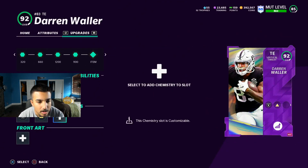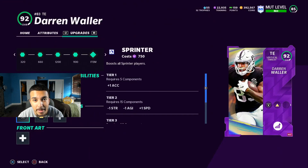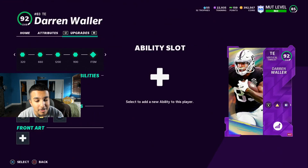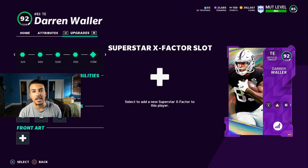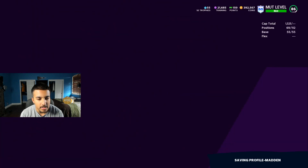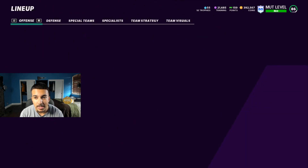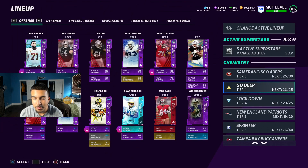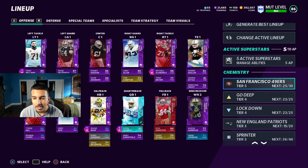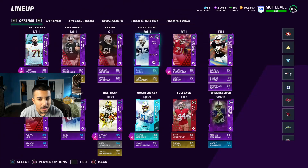Darren Waller inserted into the lineup. Our team is looking nice but I just spent 1.8 mil and 1.5 mil on three players — that's honestly a lot. We're gonna put Tight End Apprentice on Darren Waller and make sure he's our number one tight end. He will get to 90 speed and I'll have a Raiders themed team so he'll get up to 92 speed for us.